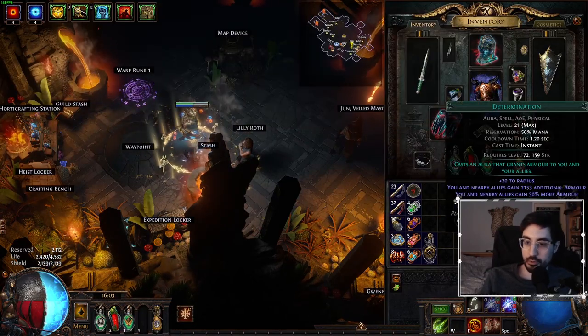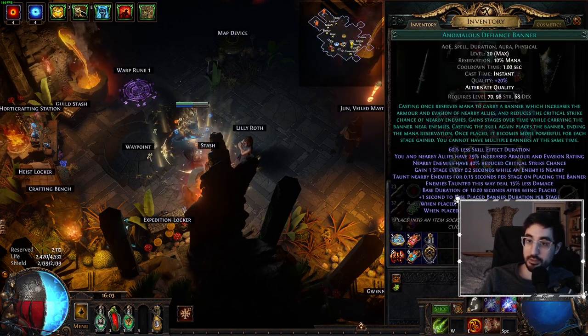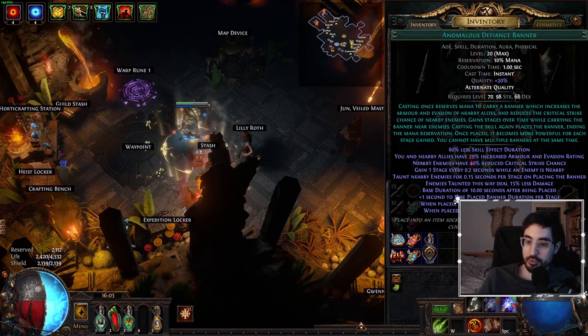Now as for auras, we're going to want to run Determination, which boosts armor quite a bit, as well as Defiance Banner. Now if you go Anomalous Defiance Banner, this will boost your armor even more, so that would be a good option if you can afford it.